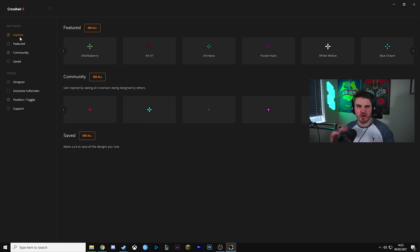Explore is just like an overview — it shows you some featured ones, so ones like classic, classic red style, chunkier blue style. These are all the kind of standard style crosshairs that you would normally see. We've then got a community section that says 'get inspired by seeing all the crosshairs being designed by others.' These are all just really good starting points, so you can select any of these and have a go with it.